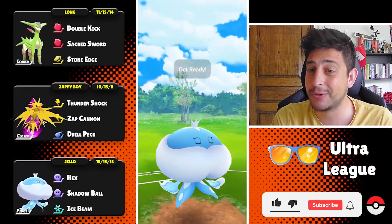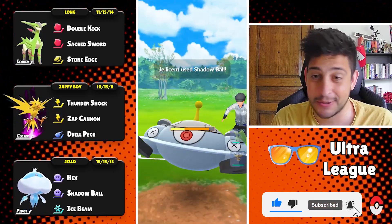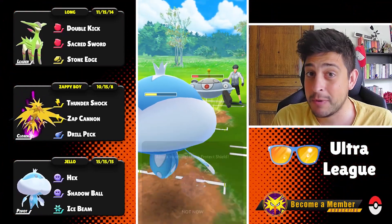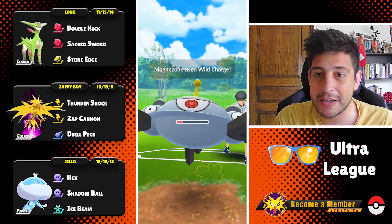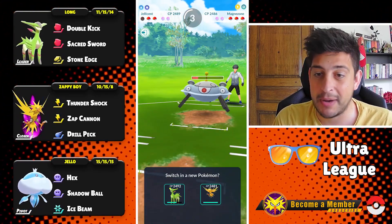We're gonna use it with Ice Beam over Surf, and of course this is not gonna work that well. I had a plan in my head — I was thinking that Ice Beam could work much better against the Flyers, but of course I saw no Flyers at the back, which was kind of problematic for me.